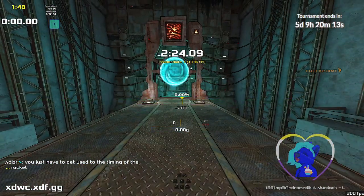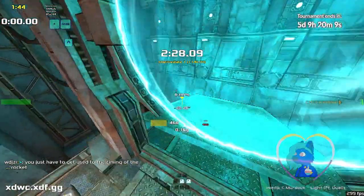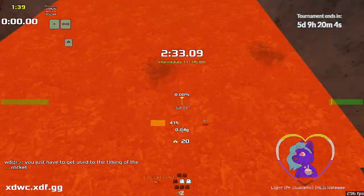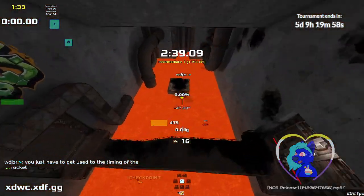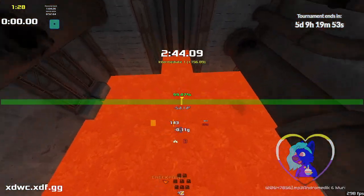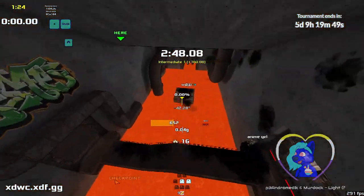Now here is the rocket stack that I was unable to do. One there — when the bridge disappears, you shoot. So one there, the bridge disappears, you shoot, then you go up. It's quite difficult. You do need to make sure you get 600 speed through.